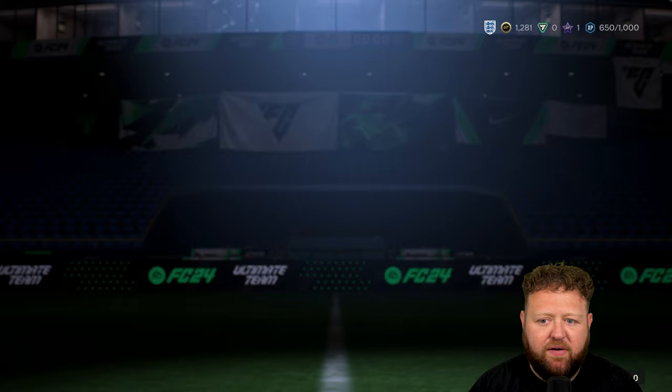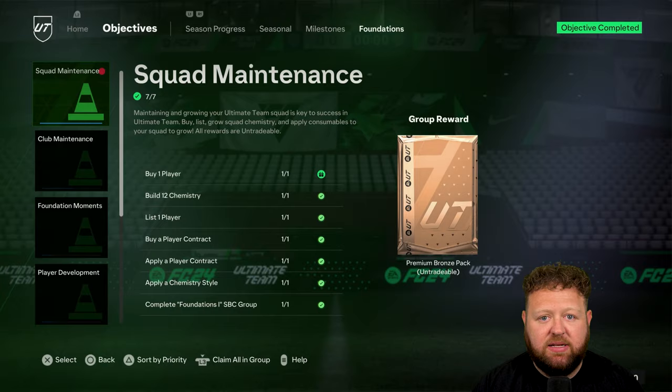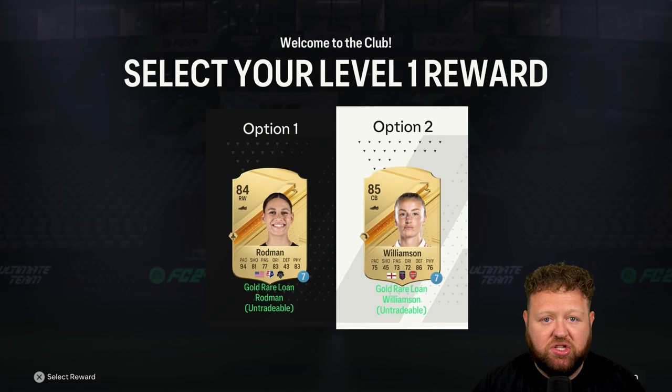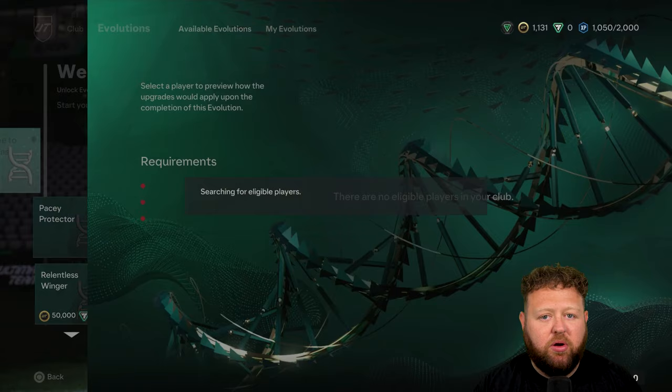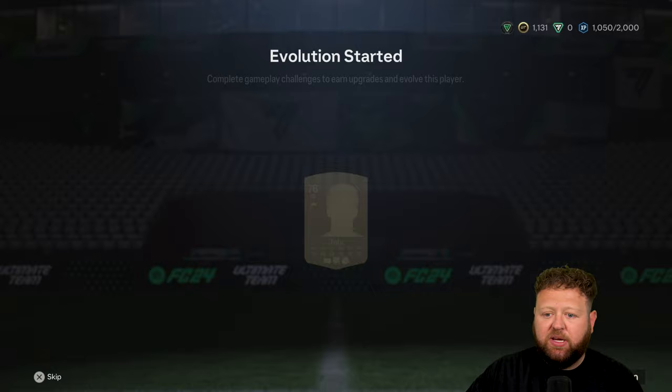The next area I headed over to is Moments. There is a loan Sam Kerr in there for one game — I'm guessing there's some sort of Sam Kerr-related moments section you could complete. I just completed the first batch of the Squad Foundations 101 moments. By doing a few things like that, I ended up working on some of the seasonal progress by getting a little bit of XP, and we've unlocked a loan player to begin with.